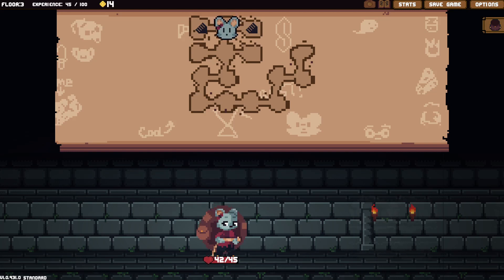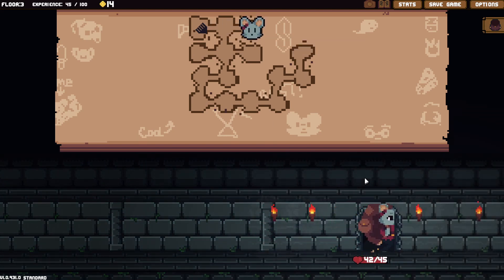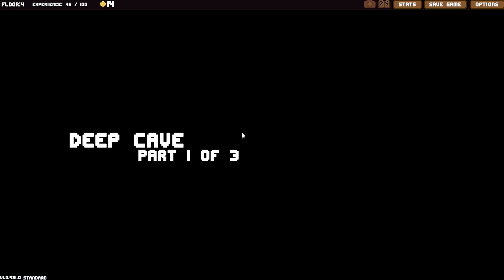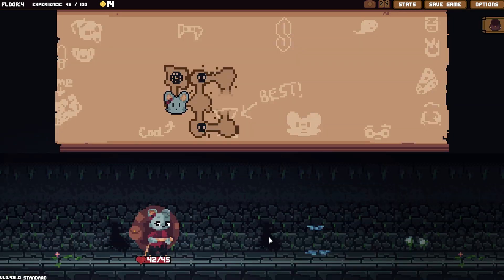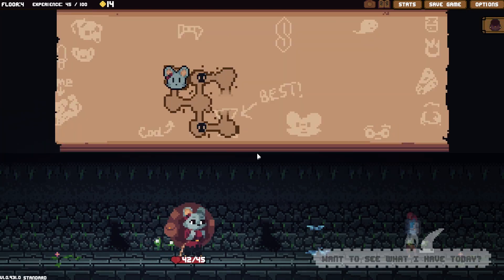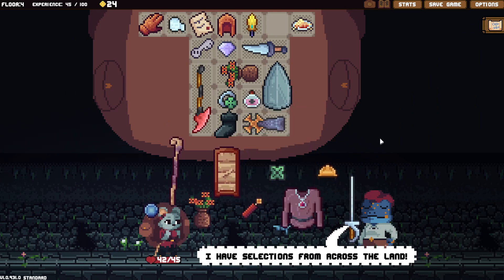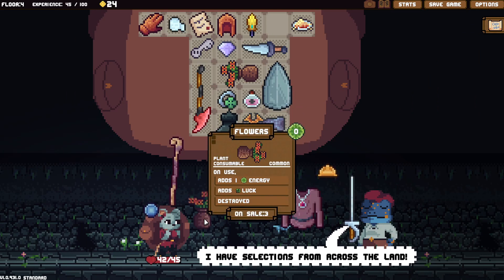Alright, hey guys, welcome back. This is part two of the standard run for Backpack Hero in the quick run category. I'm going to continue with the deep cave as I have in the past. Deep cave, part one of three. I think I need to go up there right away so that I can sell this gun and see what we've got here. Ooh, flowers!